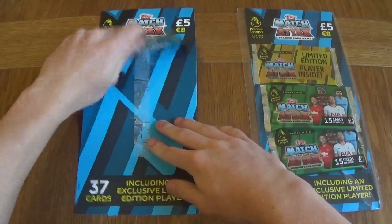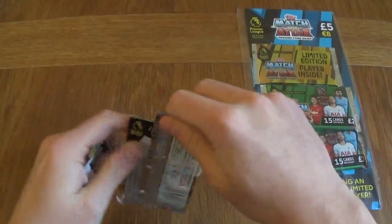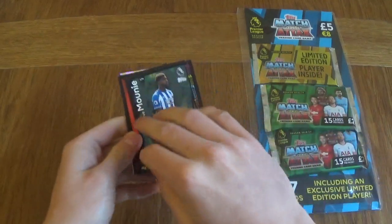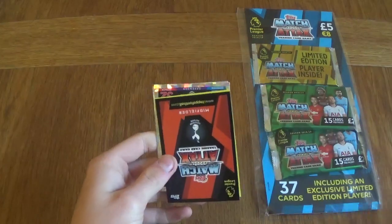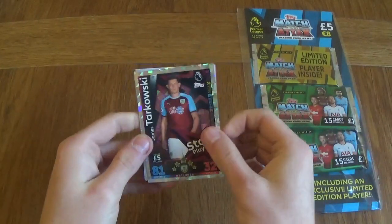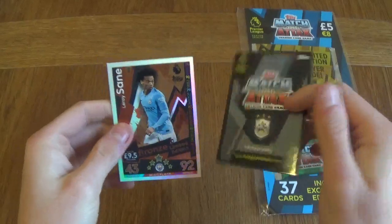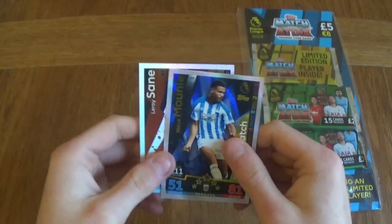And moving on to the limited edition pack — let's hope it's not a bronze Pogba, because I don't want to get duplicates in the opening. It is going to be a City midfielder, so it's a Sterling. We've got Mounier. I believe it's Sterling anyway. Antonio, Albrighton, Dembele, Tarkovsky, Mounier man of the match. And it is... oh, Sane — my mistake. Sterling's got a hundred club this year. So we've got Leroy Sane and Steve Mounier.